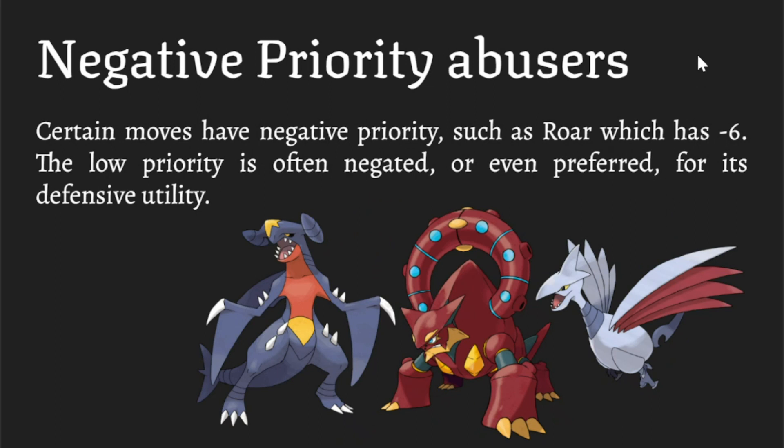We mentioned earlier that priority moves can go as low as minus six. Roar, which all of these Pokemon have access to, is a negative priority move. It may seem bad — why would you want to go last? Well the benefit for Roar and similar moves is that you phase out the opposing Pokemon, forcing them to switch. If the opponent used Belly Drum with Azumarill and you use Roar, suddenly they used their Belly Drum for nothing and a new Pokemon comes in.